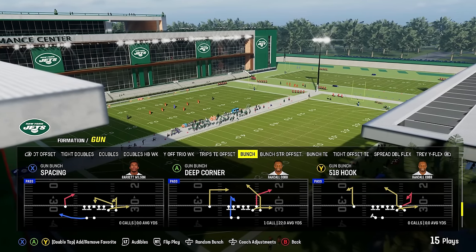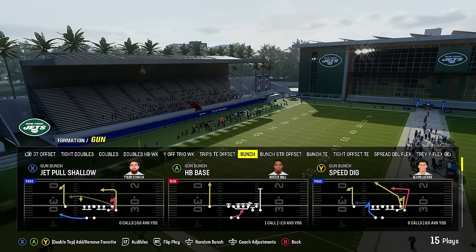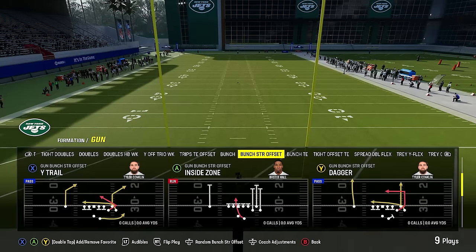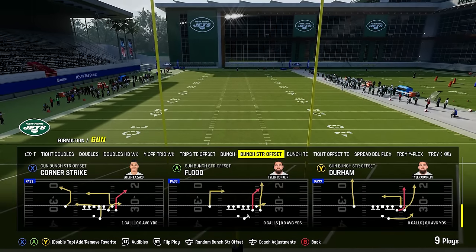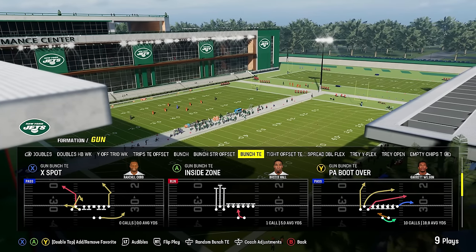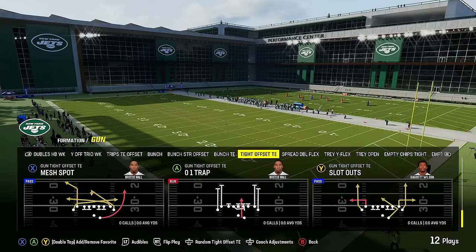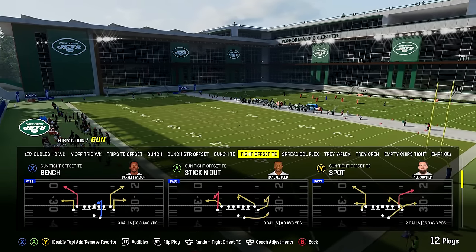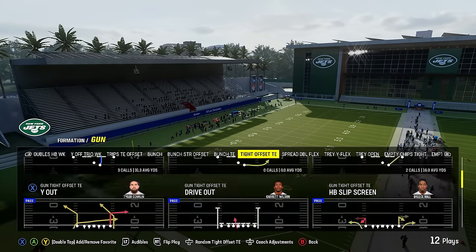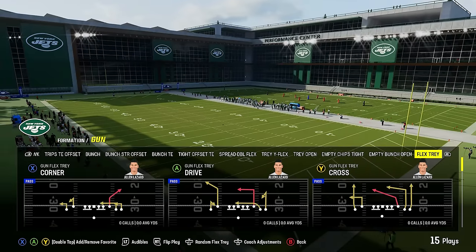You've got gun bunch, one of the better gun bunches in the game, with deep corner, 518 hook, verticals, mesh spot, inside cross, speed dig, and more. Then you've got bunch strong offset with great RPOs, toss plays, Y trail, dagger, and corner strike. You've also got gun bunch tight end, which is not in many playbooks this year and is still a very good formation, and tight offset tight end — which may only be in one other playbook this year. This was one of the best formations last year and is still really good, but kind of went under the radar. You've got spread, tray Y flex, tray open, and a few empty sets.